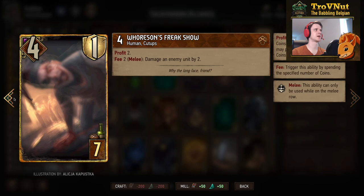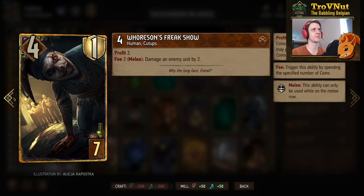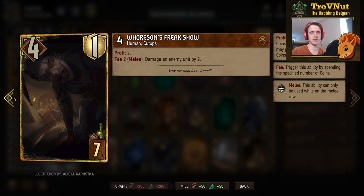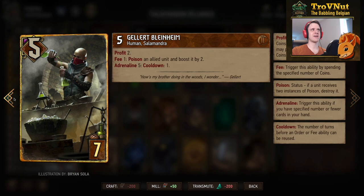To add spenders since we're generating a lot of coins, we have Horsen's Freak Show — four power, one armor, gives you two coins when played. Every two coins you spend on this card lets you damage an enemy melee row unit by two. They need to be on the melee row to receive that damage.